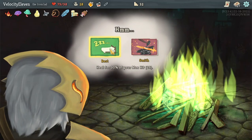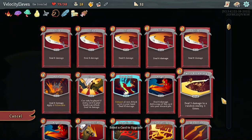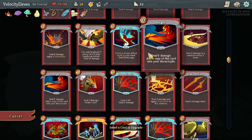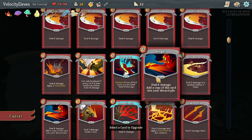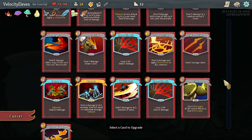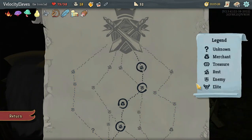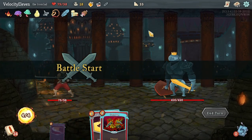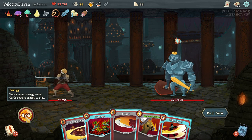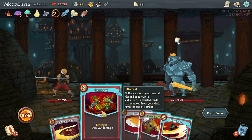I'm going to skip - I don't think I want any of those. Oh look at this, two bonfires! I'd heal 29. I'm actually going to go for the Smith and upgrade a card - thinking maybe Anger Plus or Flex. Yeah, let's do Flex. Battle start - oh, how have I gotten a fourth energy? Where's that come from?